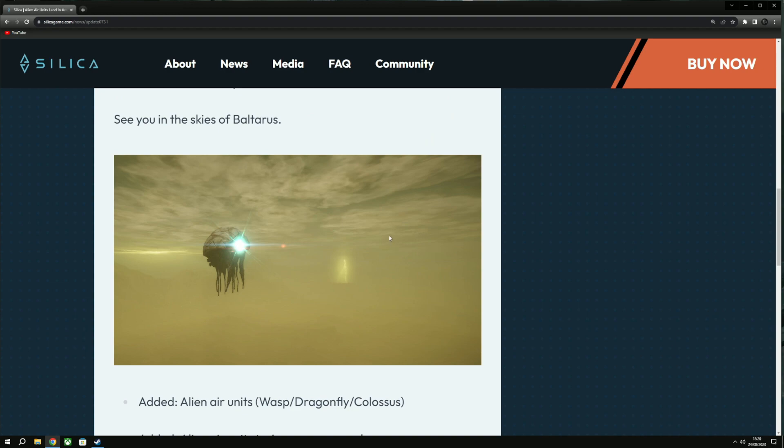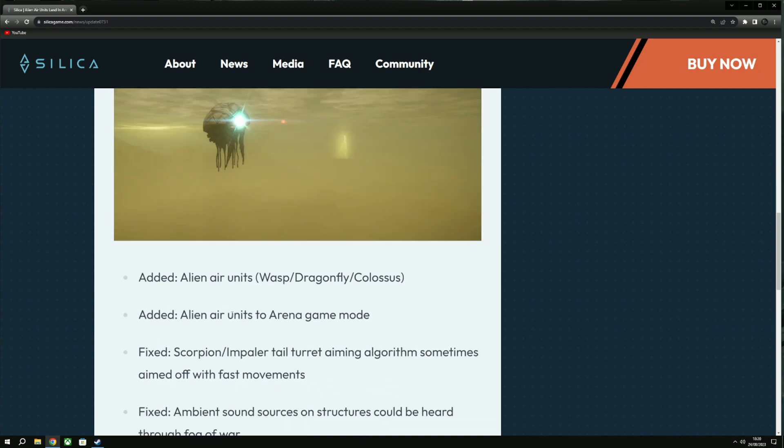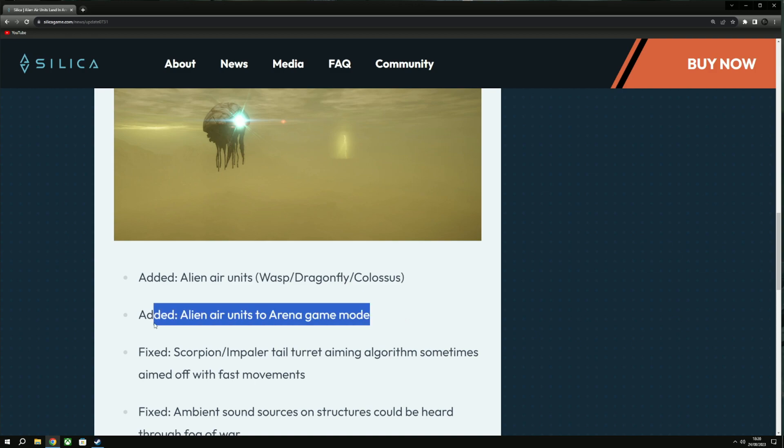The first thing added in today's patch — you can see the big boy there, the Colossus. Alien air units added: the Wasp, the Dragonfly, and the Colossus. This is three of five units — the other two are not in this patch but will be coming soon. The alien air units are added to the Arena game mode so you can spawn them and try them out in a PVP free-for-all scenario. You can also cheat-spawn them into Strategy mode or play around in sandbox.